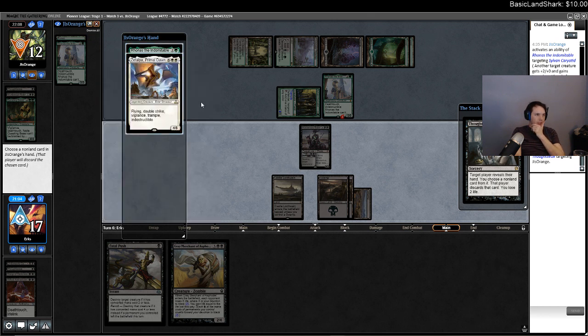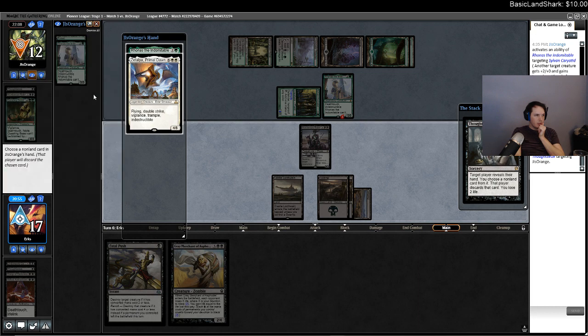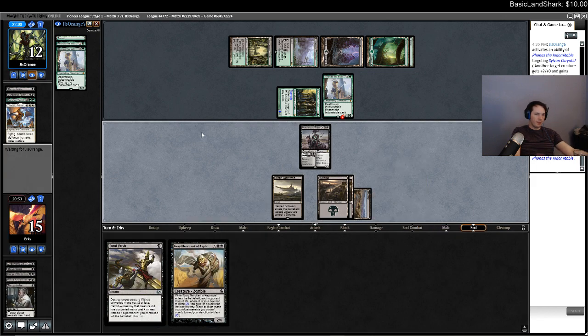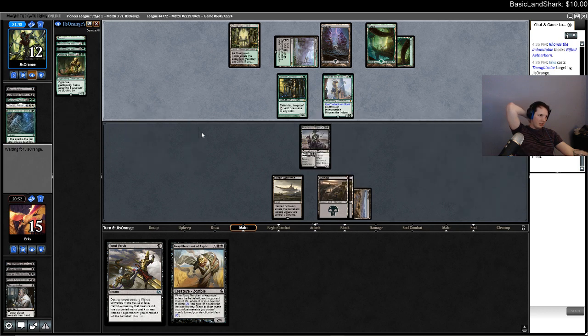That was horrible. If they draw a second Charioteer they can cast this. If they draw a Soul Player I'm not gonna win anyway. This is obviously Soul Player — I just lose. They were gonna get lifelink, haste, and all the other stuff anyway. Questing Beast basically just carried it and hosed me. They should be at six and then just be dead to a second Gray Merchant, but instead they're not and I should be at 13.